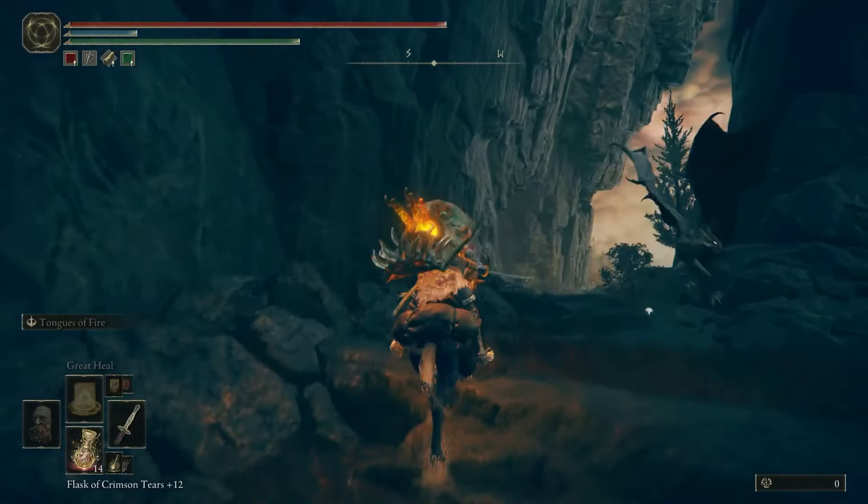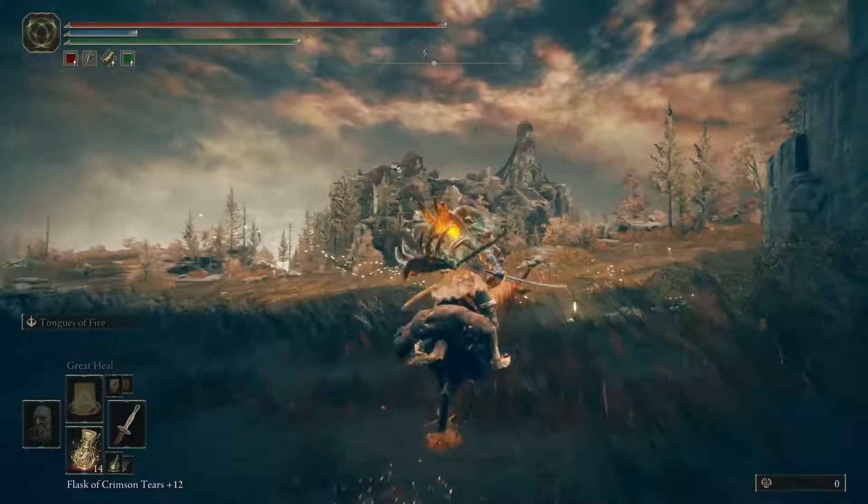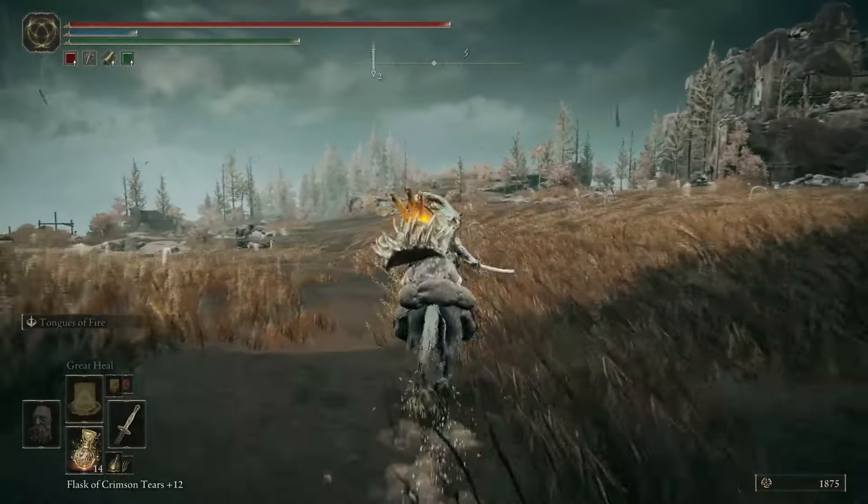Keep going forward, and you'll be at the cliff road terminus Side of Grace. From here, go towards the southeast and continue going.